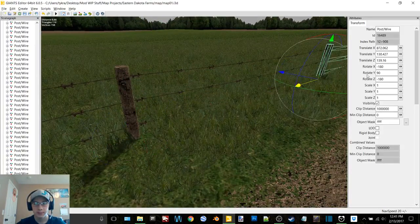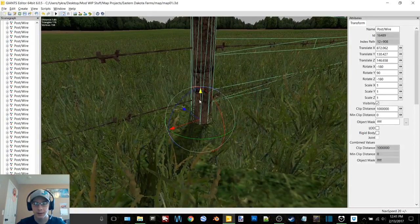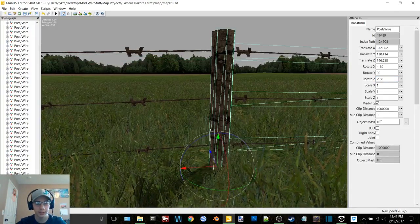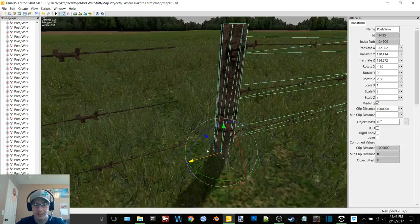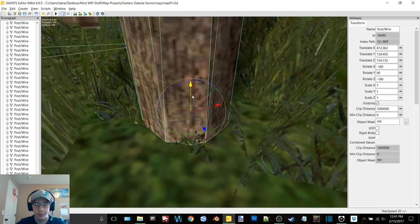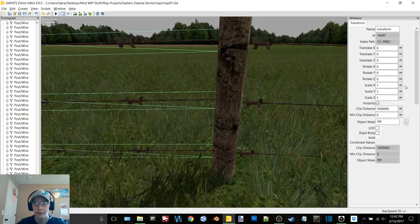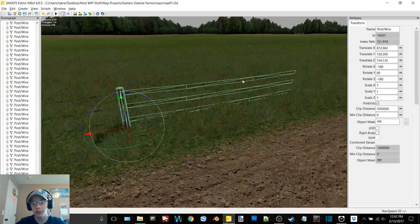That truck would definitely be nice — I've wanted to make one for a while but could never find good pictures to go off of. The one I wanted to make was like a C50, not a C70. But if I do that truck, I already know how I want to set it up texture-wise — have the default color as red, make it color-selectable, but only the cab would be selectable. Or maybe I'll do a few different color versions.